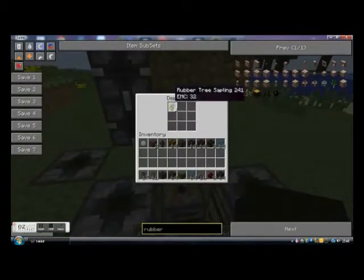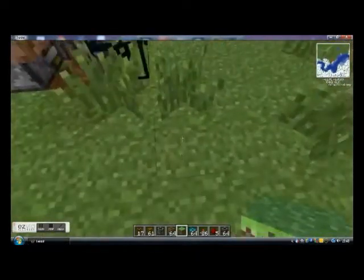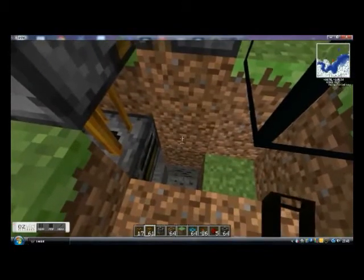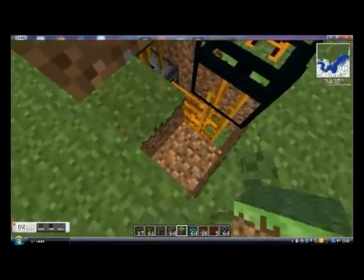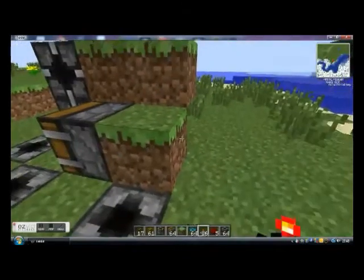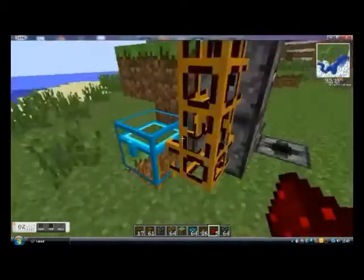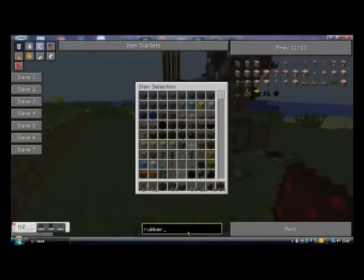To get it off to a start, cover this up. We want the excess to go into the chest, so get some more pneumatic tubing and pop it back off into the chest. Cover this up, and then connect it to make the deployer work - that's how you do the whole thing.